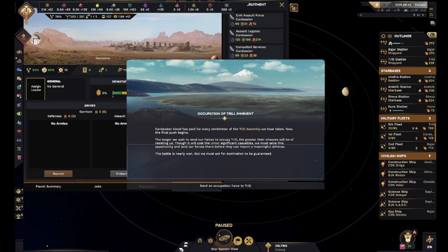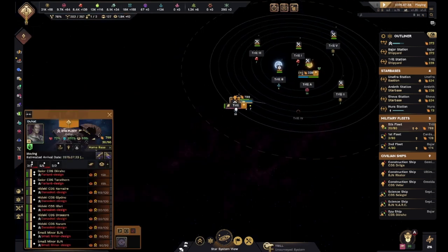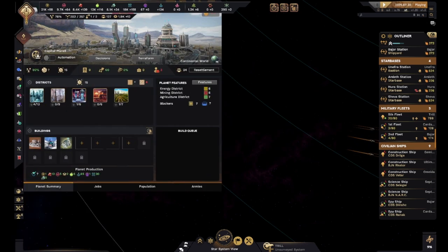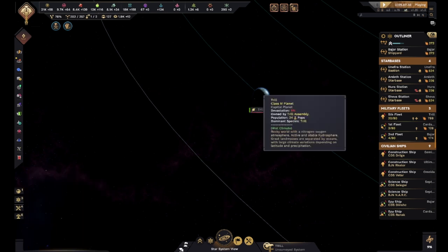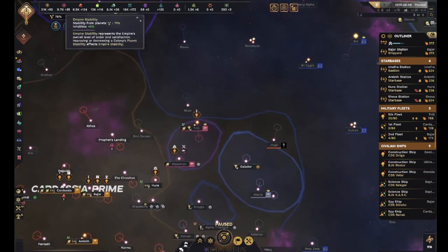Cardassian blood has been paid for every centimeter of the Trill Assembly we have taken - now the final push begins. The longer we wait to send our forces to occupy Trill, the greater the chances of them resisting us. Though it will cause significant casualties, we must seize this opportunity and land our forces there. We've successfully done that. Dukat can go on a victory trip of the system. We have won - they are now in occupied state.